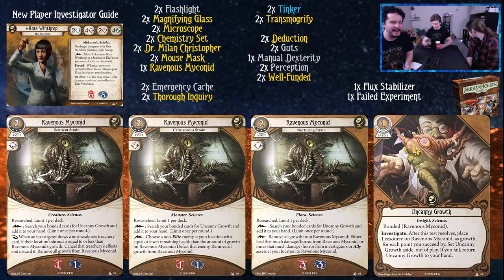Let's look at the upgraded Mykonid variants - they all cost four experience. Uncanny Growth stays the same. Sentient Strain: as a reaction when an investigator draws a non-Weakness Treachery card, if their location's shroud is equal to or less than Ravenous Mykonid's growth count, you cancel that treachery's effects, discard it, and remove all growth from Ravenous Mykonid. That's extremely good - it's any investigator, so you can stop treacheries for your teammates. It does remove all growth so you can't bank for future uses. Carnivorous Strain: choose a non-elite enemy at your location with equal or fewer remaining health than the amount of growth on Ravenous Mykonid - it eats the enemy, defeating it and removing all growth.